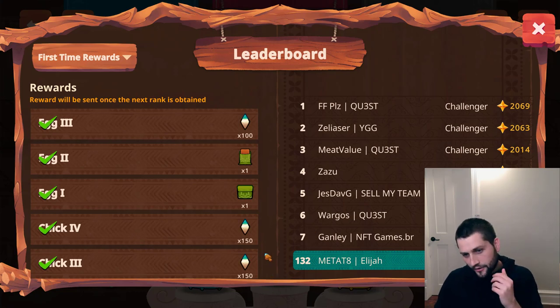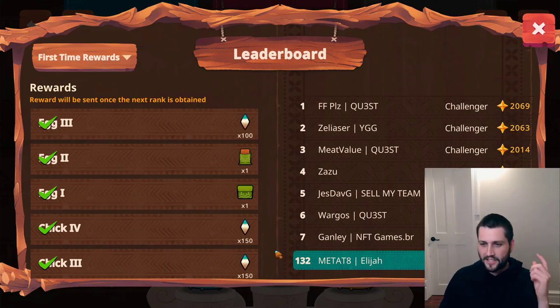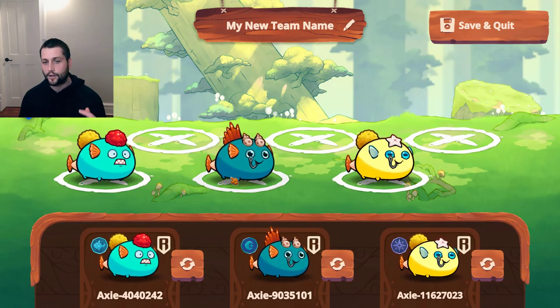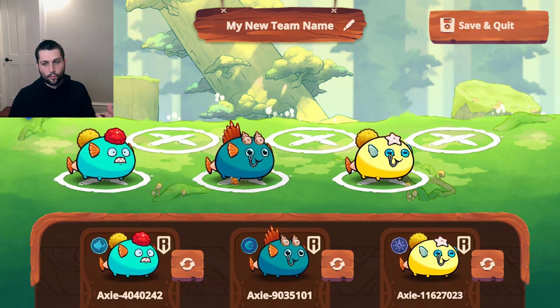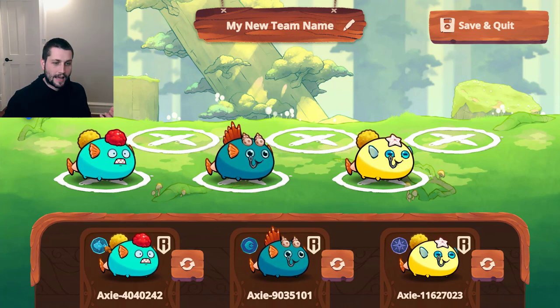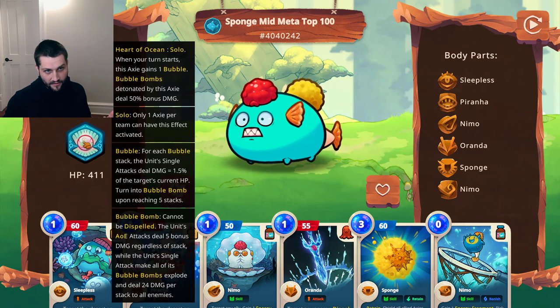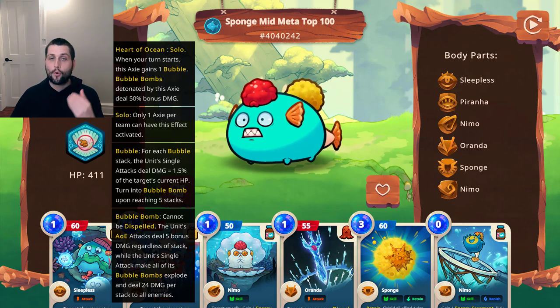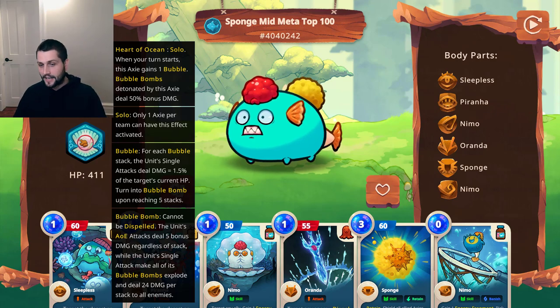Right now we're sitting at 132 rank on the leaderboard. We pushed up to challenger yesterday, got knocked down a little today after I switched some things around, which I'm gonna explain in just a second. Bubbles showed up kind of out of nowhere once the mystic era started, and the reason for that is because Hato became available — I'm talking about Heart of the Ocean. When you use this rune, your bubble bombs detonated by this Axie deal 50% more damage, which is a boatload as we're going to see today.